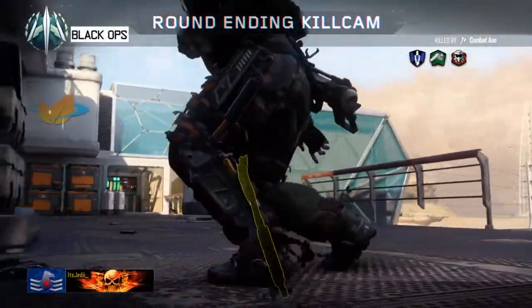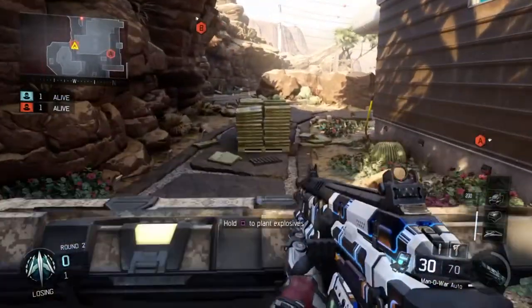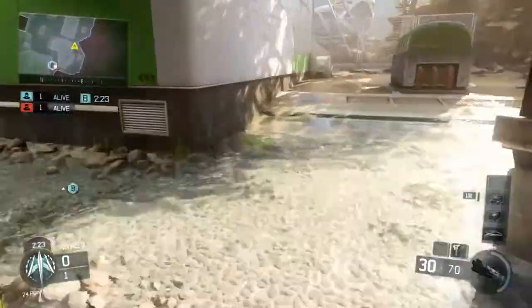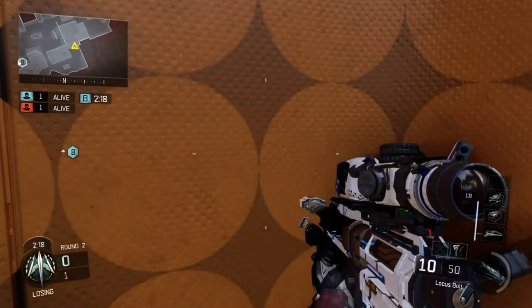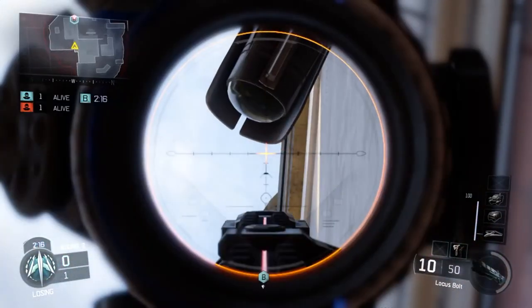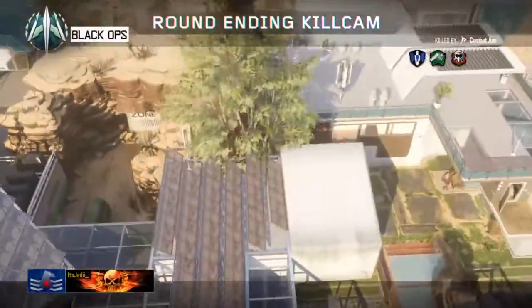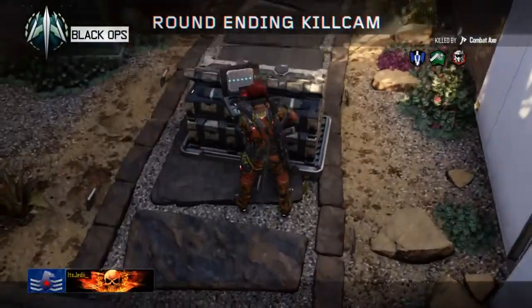Moving on to B — plant the bomb on the long side facing the attacking spawn. After that, come to this corner, aim directly up above the B bomb site, and throw your combat axe when the enemy is defusing. You'll get a pretty nice straight-up, straight-down shot that bounces off the ground to take out the defuser.